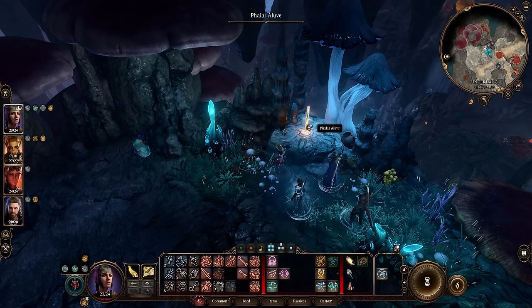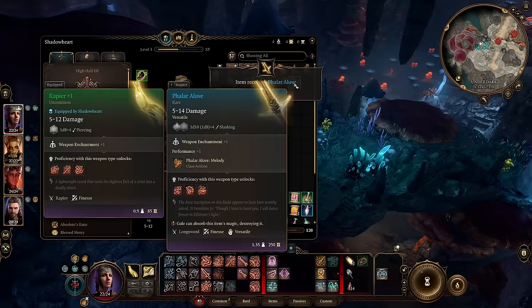From there, you can pick up Phalar Aluve, as well as find Blurg and buy some items.